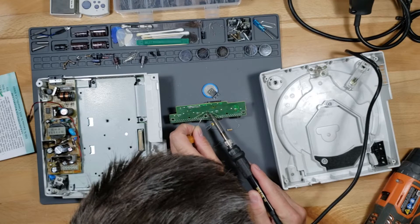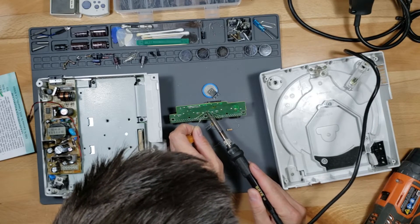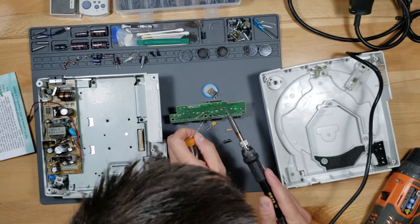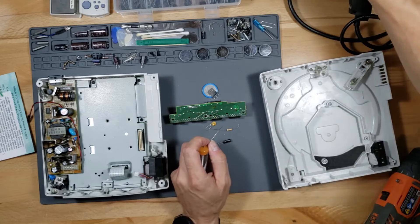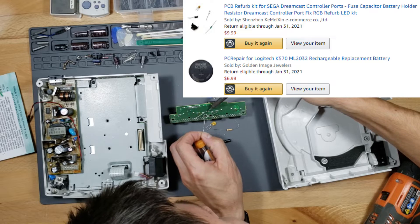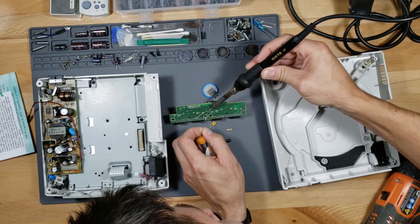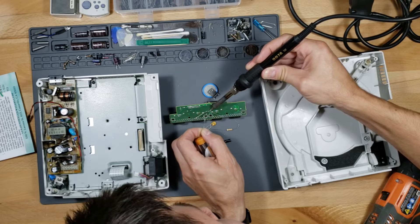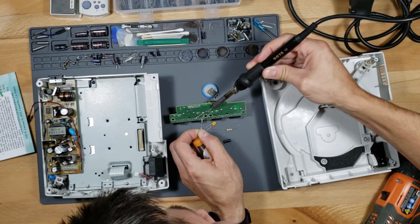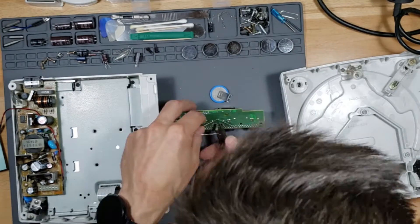After replacing all the capacitors, trim the legs and plug the board back in. For the controller port board, I'm replacing the old battery with a battery holder and plugging in the new rechargeable lithium battery. In the future, if that battery goes bad, I can simply unplug it and plug in a new one without desoldering anything, which is much more convenient. I'm also upgrading the fuse to a resettable fuse, so if you plug in a bad controller and pop the fuse, you don't have to replace it.